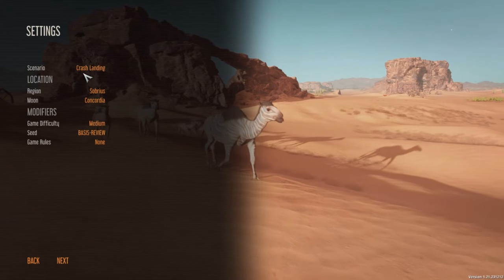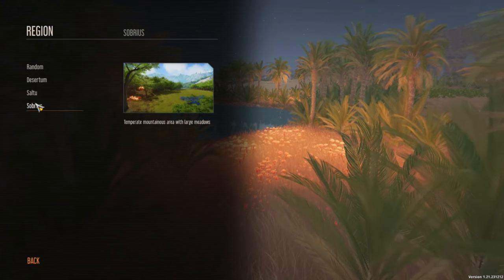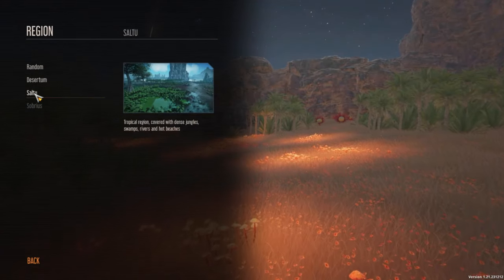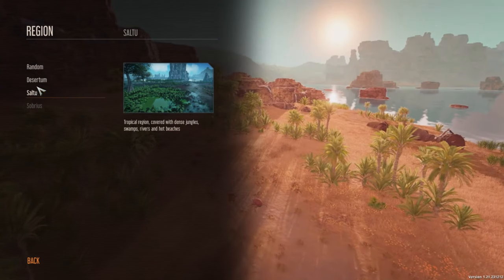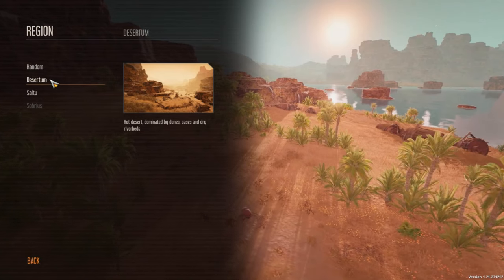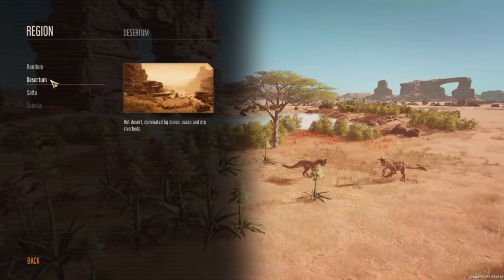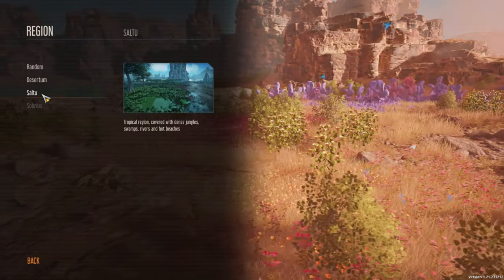Let's go with crash landing. The region is Sorbrius — a temperate mountainous area with large meadows. We also have Soltu, a tropical region covered with dense jungle, swamps, rivers, and hot beaches. There's Desertum, a hot desert dominated by dunes, oases, and dry riverbeds. And then there's random. Why don't we try Soltu? That sounds good.